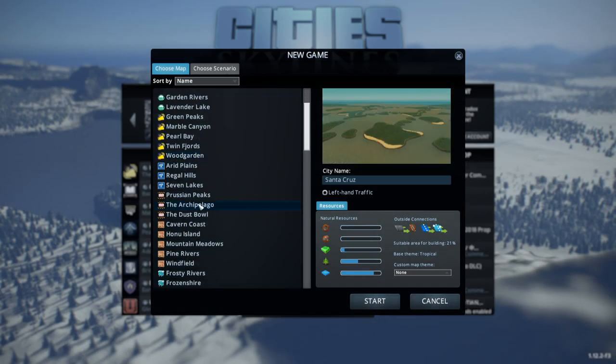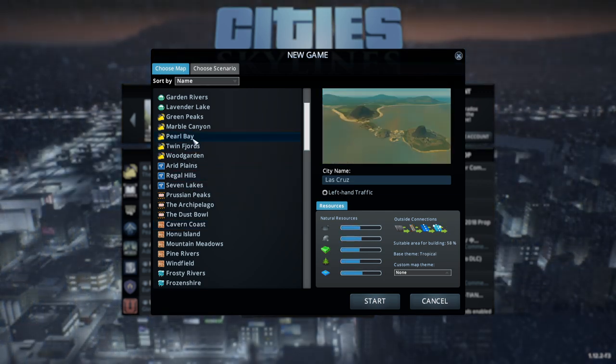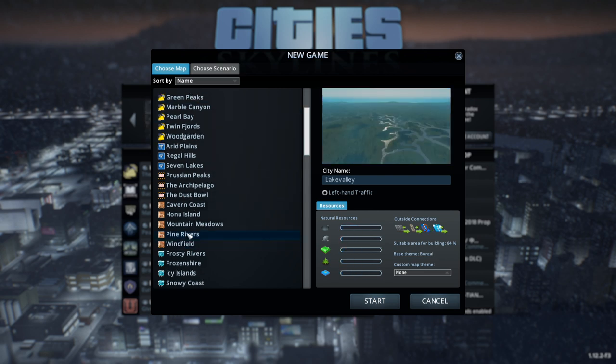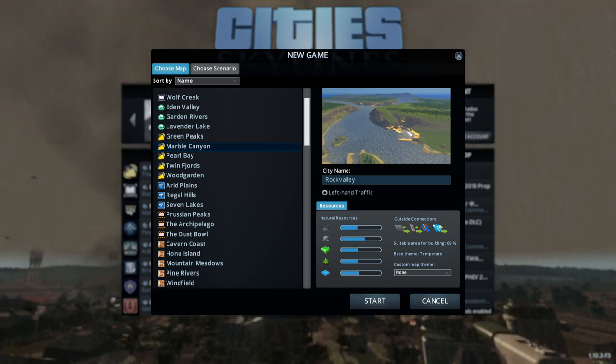At one point I did an archipelago scenario where we kept having tsunamis — sort of shell-shocked by that. We had to build all sorts of protective measures. I sort of like this marble canyon map because I can build large bridges across it and we might be able to create some artificial islands. We'll leave no custom map theme and just call it Space City.